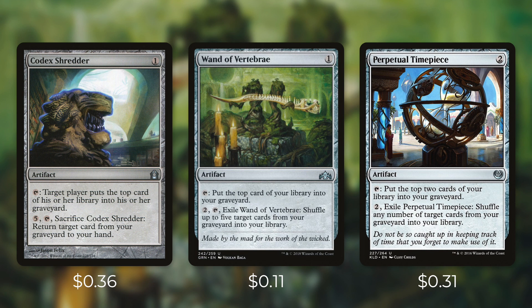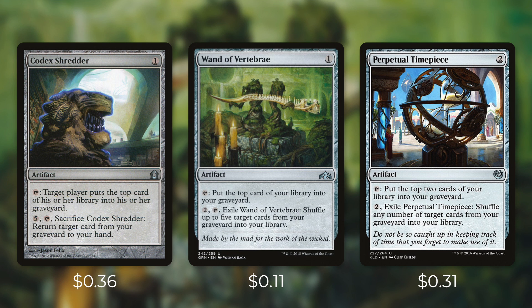Again, for each creature that leaves our graveyard, our commander pings all of our opponents for one. So if we choose to shuffle back in five creatures, we're pinging all of our opponents for five — that's a total of 15 damage for just two mana. And then there's Perpetual Timepiece, which can do this in an even bigger way. We can tap it to put the top two cards of our library into our graveyard, and then by paying two and exiling it, we can shuffle any number of target cards from our graveyard into our library. Again, with the number of creatures that we can put into our graveyard, this can deal a ton of damage.